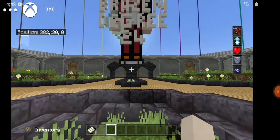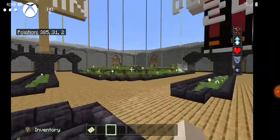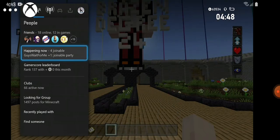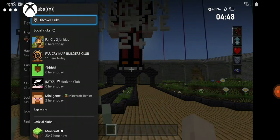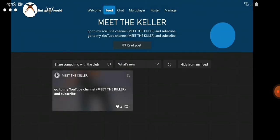We want anyone to join this realm — people we've never met. What you want to do is go to your main screen, go across to here, go down to Clubs, and then search for a club. The club you want to search for is this one here — let me click it and you can see what it says. I'm in the club now on the main club screen.